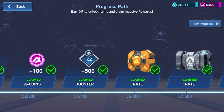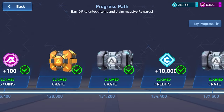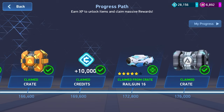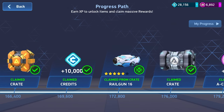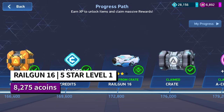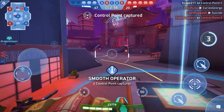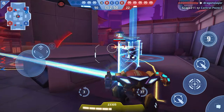Now the Railgun takes way longer to get — it's the last thing you can unlock so far in the game at 172,800 XP. To unlock it you'll spend 8,275 A-coins, which is quite a bit. However, it comes at five star level one already, so it's ready to go out of the package at base end-game level.